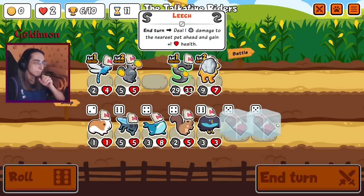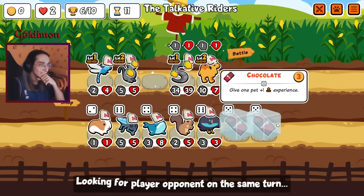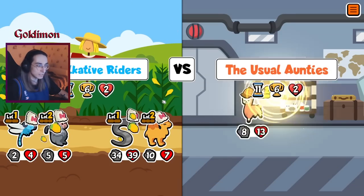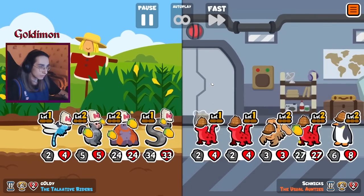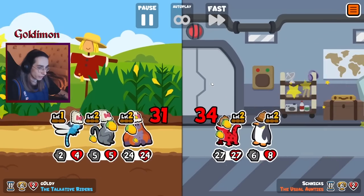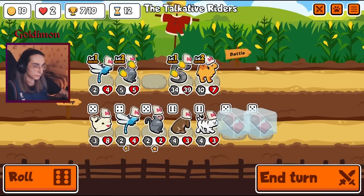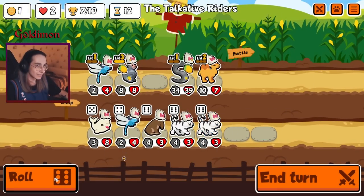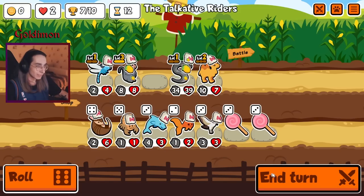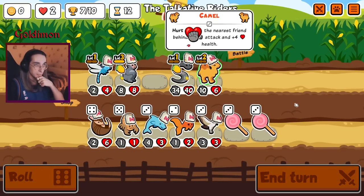I wonder where's the parrot. Okay, leech is looking decent here. This might be the best way to play this after all. Oh, nice try. Oh my God, we're still almost lost. Come on, we got to take it. I wonder if we're going to see one parrot — they're still going for them. Of course, if you want parrot.